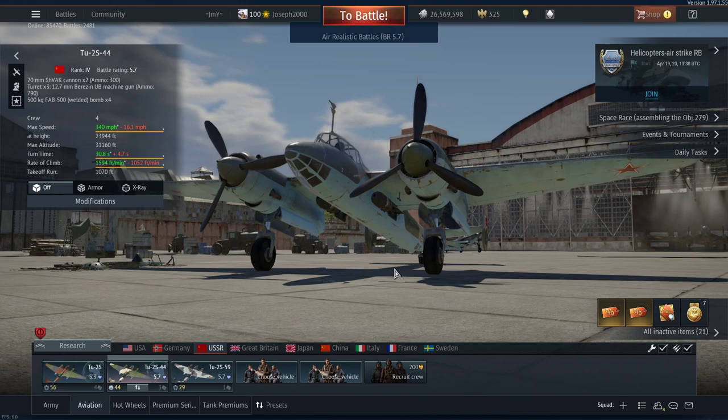You can see down there I've put all three Tu-2s currently in the game. There is a fourth, but that's an extremely rare vehicle — about as rare as rocking horse stuff — so I'm not including that one. The regular Tu-2S has recently gone down to 5.3, and these two, the -44 and the -59, have gone down to 5.7.